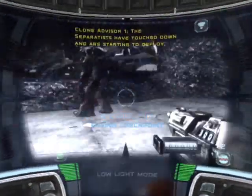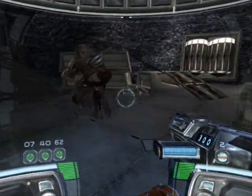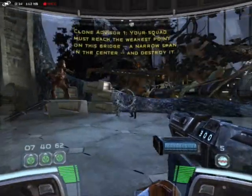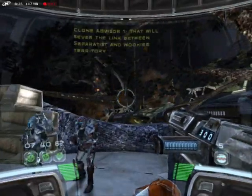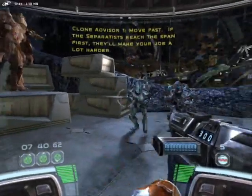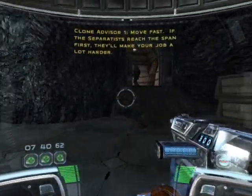The separatists have touched down and are starting to deploy. Your squad must reach the weakest point on this bridge, a narrow span in the center, and destroy it. That will sever the link between separatists and Wookie territory. Move fast. If the separatists reach the span first, they'll make your job a lot harder.